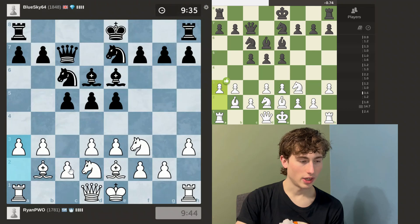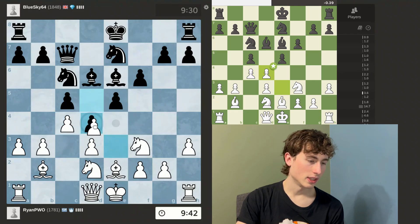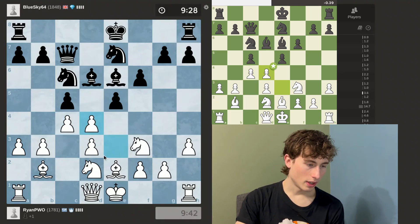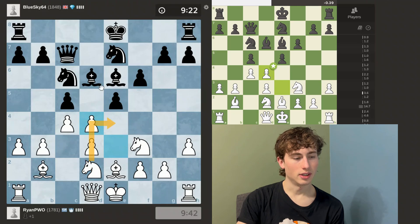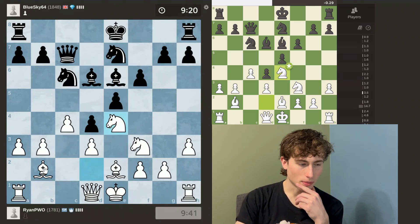I'll just continue with my plan and then go here. The idea is that if he takes, I'm attacking his bishop, but he decides to push, so I'll just take. And if he takes with the knight I'll probably take, and if he takes with either of these pawns then I'll go here attacking his bishop. So my bishop's blocked in, but it's actually not that bad for me, I don't think.